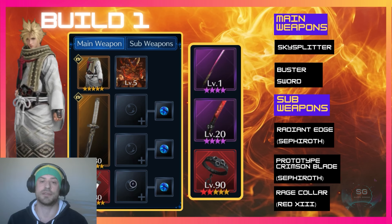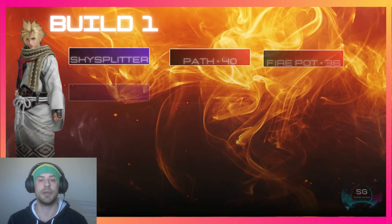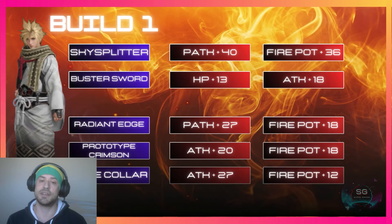This is a build that focuses on attack because of the Crimson Blade sub weapon. The Sky Splitter gives 40 physical attack boost and 36 fire potency, the Buster Sword gives 13 HP and 18 attack, the Radiant Edge gives 27 physical attack and 18 fire potency, the Prototype Crimson Blade gives 20 attack and 18 fire potency, and the Rage Collar gives 27 attack and 12 fire potency.